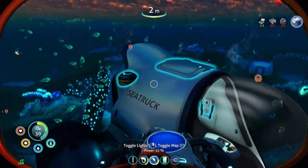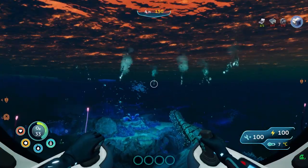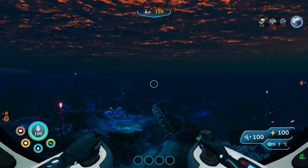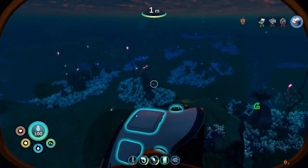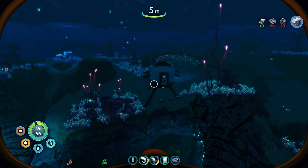Access upgrades, power cell. Oh, this thing comes with two power cells — that's convenient. How do I get out? That's how I get out. Here's how I'm going to access the other sections.